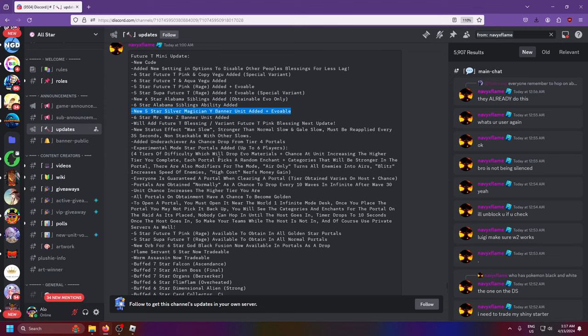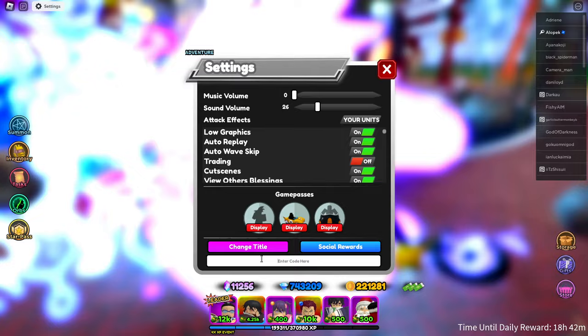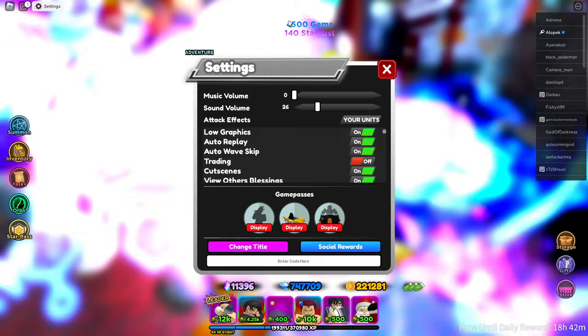Portals are normally attained every 10 waves in infinite mode, and unit chances increase the higher tier you are - so we're trying to get higher tier portals. We also have a new code: the new code is 'hope2024' for 4500 gems and 140 smackers.